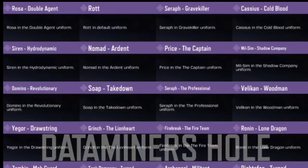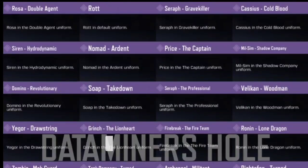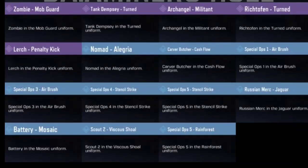Another version of the Price character — The Captain — and another version of the Milsim character. We're also getting Domino Revolutionary, Soap Takedown, C-Ref The Professional, Velicon Woodman, another version of Jaeger, Grinch, Firebreak, and Drawn-In character. Up next we are getting another new character and its name is Zombie Mob Guard.